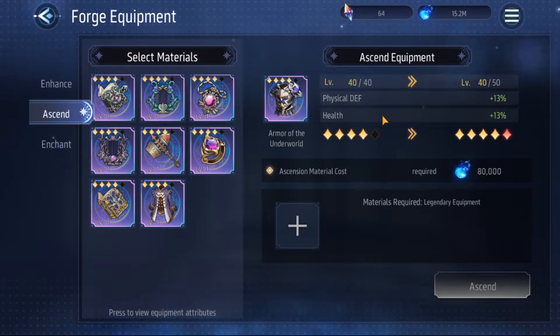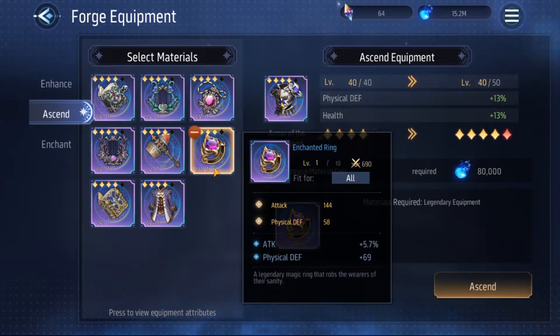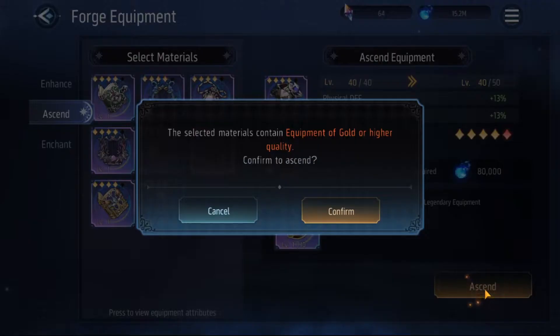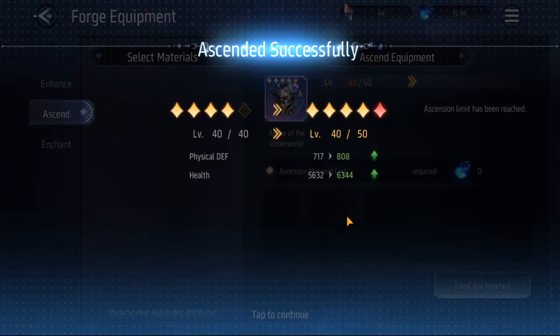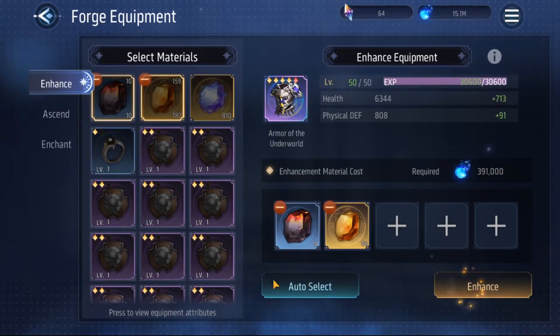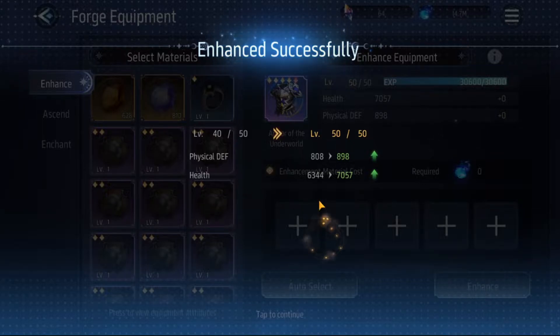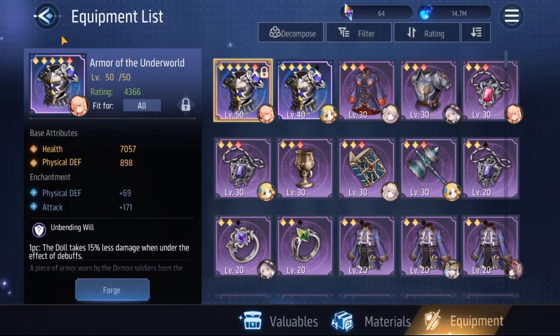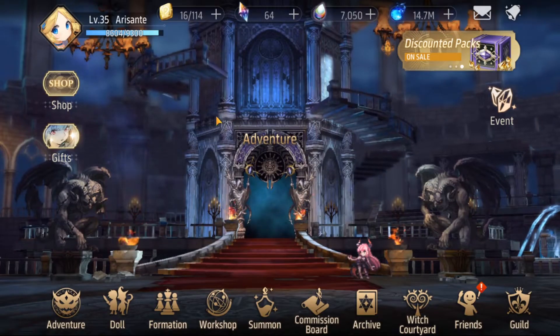You can ascend gear to the last level. I'll use something that doesn't have a great stat to demonstrate — you can see it has a substat — ascending it to the very last level, which is level 50. If you grind long enough, getting gear to level 50 really isn't much of an issue.